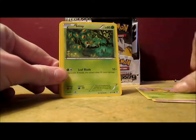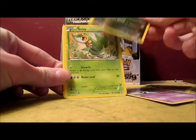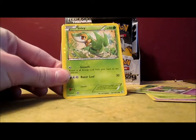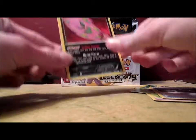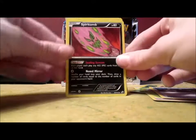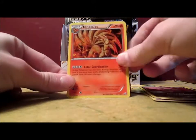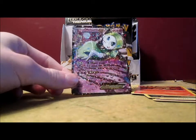Woobat, Sewaddle, Snivy, Ralts, Ditto Reverse. Snivy, Energy Switch, Spiritomb. That is one screwed up looking Spiritomb — look at that. His face looks stretched out. That is what Spiritomb does. Nine Tails and another ultra rare — it's a MeloWater EX. I already pulled this card in the first part.